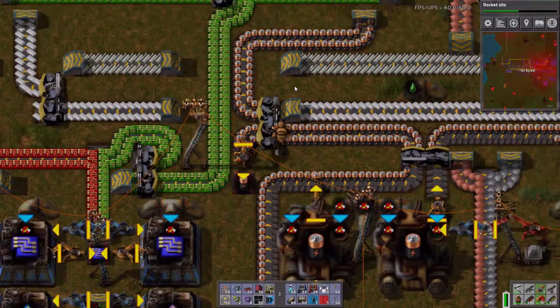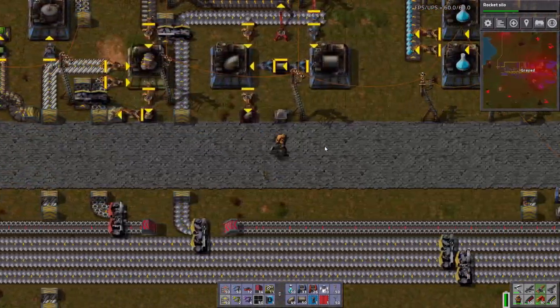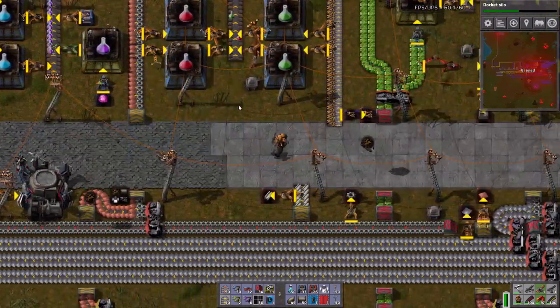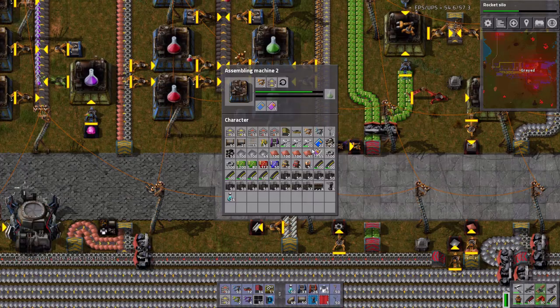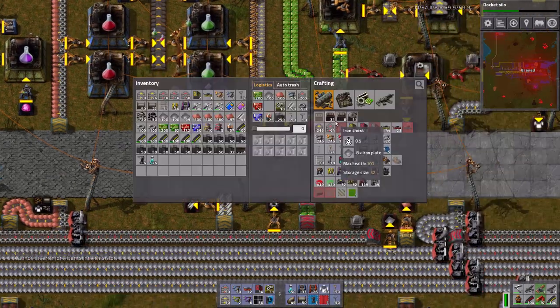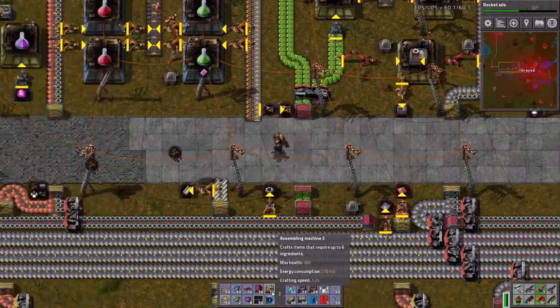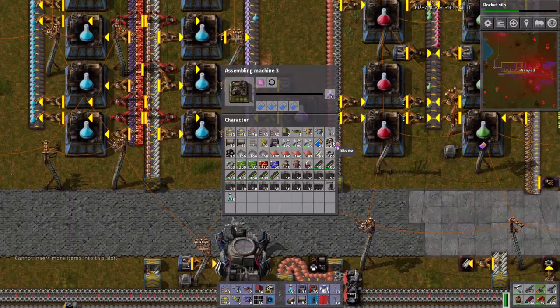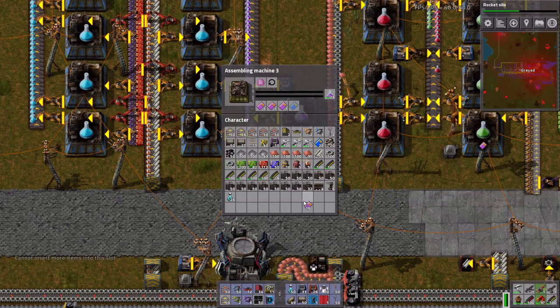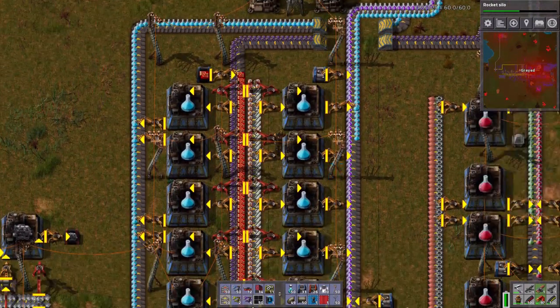I'm going to grab both of those, and what I'm going to do is head over here to my iron production. Can these take? Yes they can. Do I have the capability of making these? Yes, I do — in fact, I make them all the time. So let's put three and go with the three-in-one ratio on these machines right here.